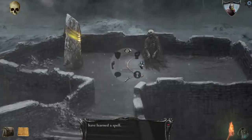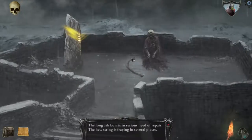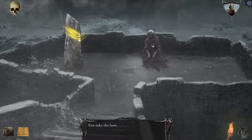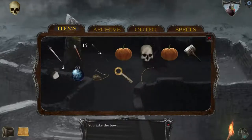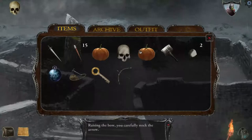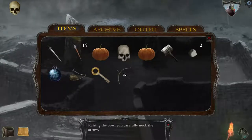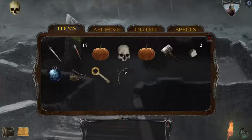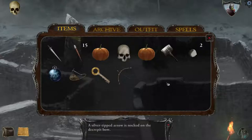What about this here bow? I like this bow. Long ash bow is in serious need of repair — the hue string is fraying in several places. My immediate thought is: I have an arrow, I have a bow. I knocked the bow — that sounds like a terrible thing. Silver-tipped arrow is knocked in the decrepit bow.